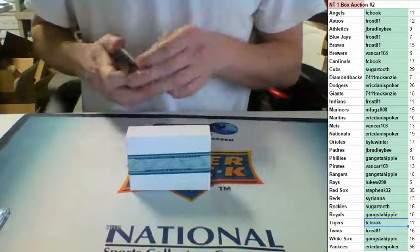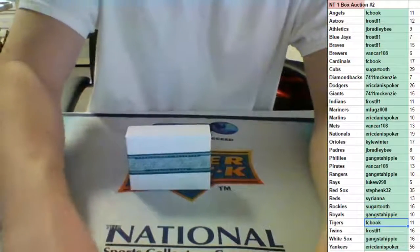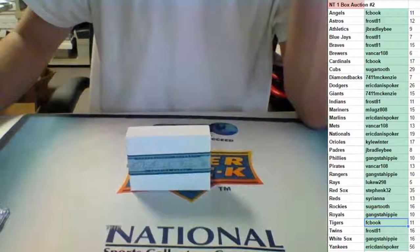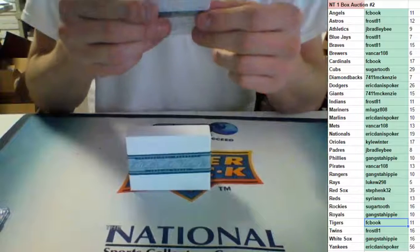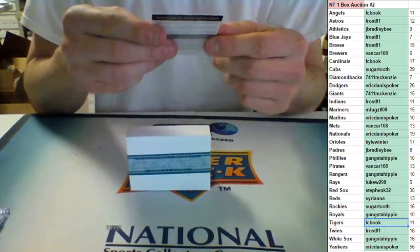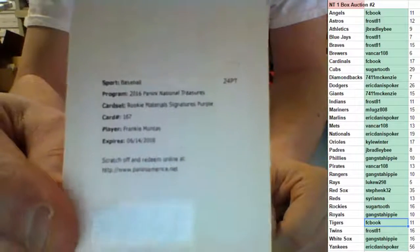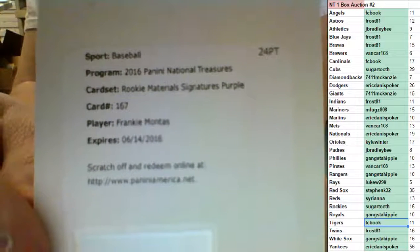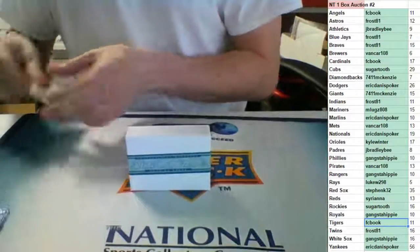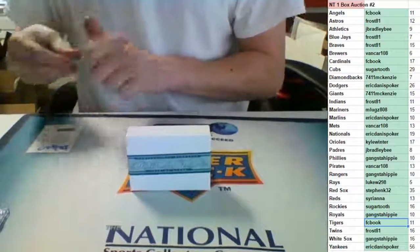We have a redemption! Rookie material signature purple card, number 167 — it's purple, going to the Dodgers. It's Frankie Montas. What's purple number two? Purple for the Dodgers — that's Eric Danis. Rookie material signature purple Frankie Montas redemption for the Dodgers.